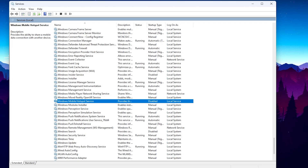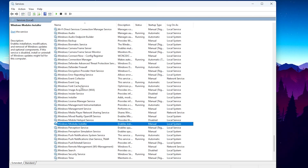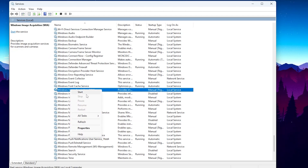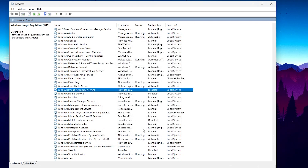In the next step we are going to disable the Windows Image Acquisition service. If you do not use a scanner or camera directly connected to your PC, you can disable this service. Press W on your keyboard and find Windows Image Acquisition. Go into Properties, click Startup Type, and disable it on your PC. Hit Apply and click OK.